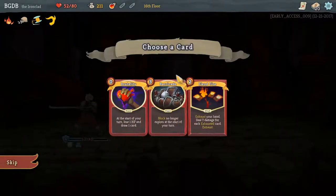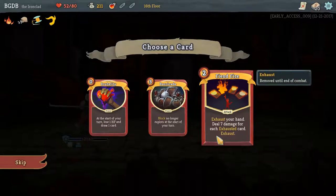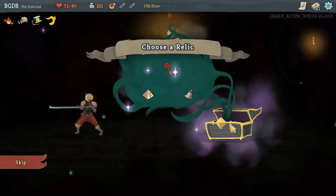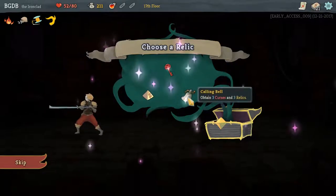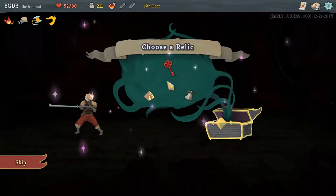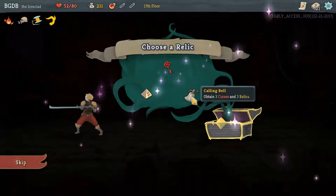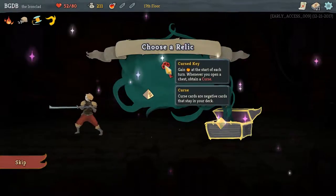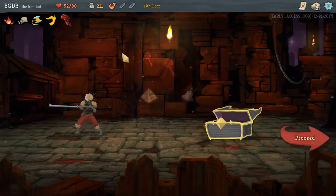Rewards — Fire Potion. Add a card to my deck — start of turn, lose one HP, draw a card, exhaust my hand, deal seven damage for each exhausted card, then exhaust. I think we're going to do Brutality instead. Proceed. Now we got a chest — what's in the chest? Choose a Relic. At the end of my turn, no longer discard your hand but draw one less card each turn. I'm turning three curses — nope. Gain at the start of each turn — when you open a chest you'll gain a curse. I don't like any of these. I don't really have anything to discard cards though. I guess we'll do that and just not open chests. Proceed.